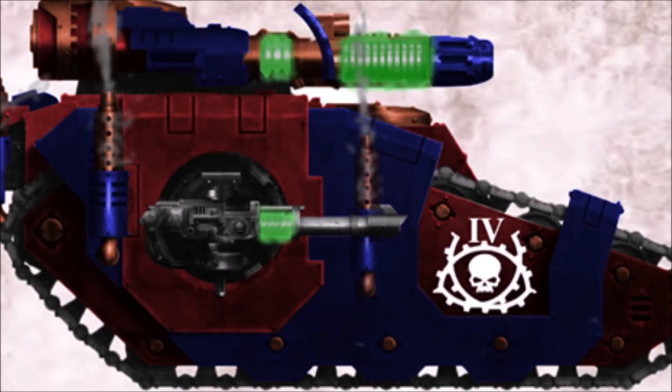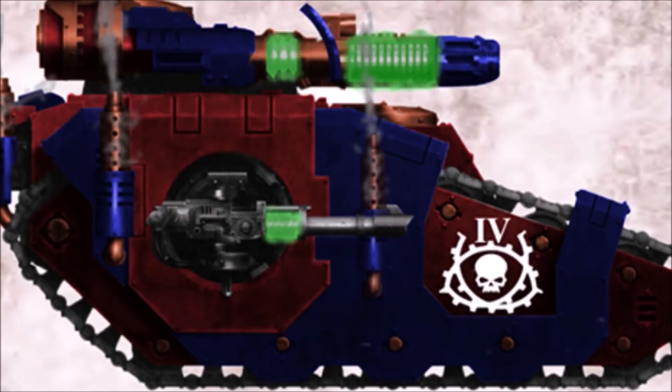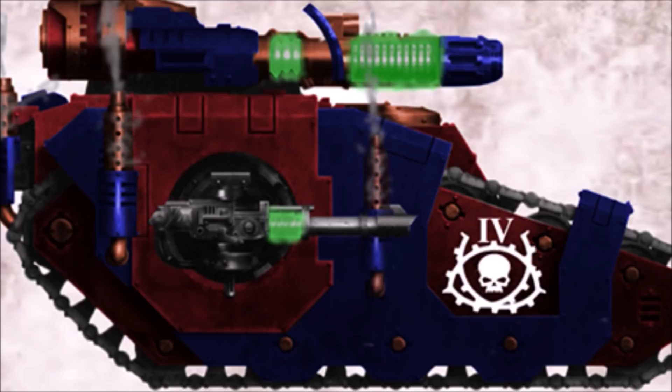Some of the forge world's war machines are not completely based on power; some are well known for their versatility on the battlefield and modular design. Such is the Kelsia-Pattern Rhino, which comes with a built-in storm bolter and ports for sponson weapons on either side. It has larger and more numerous exhaust ports so it may move quickly on the battlefield.